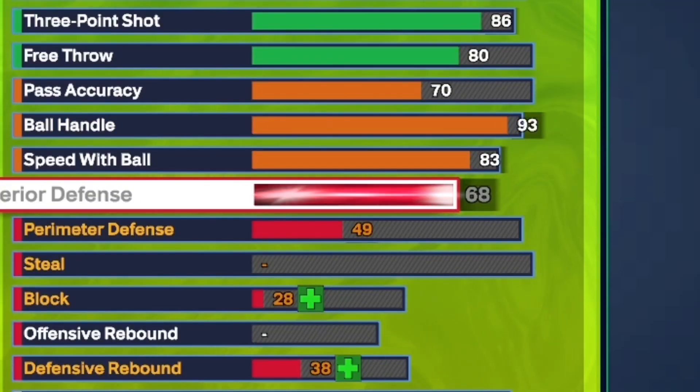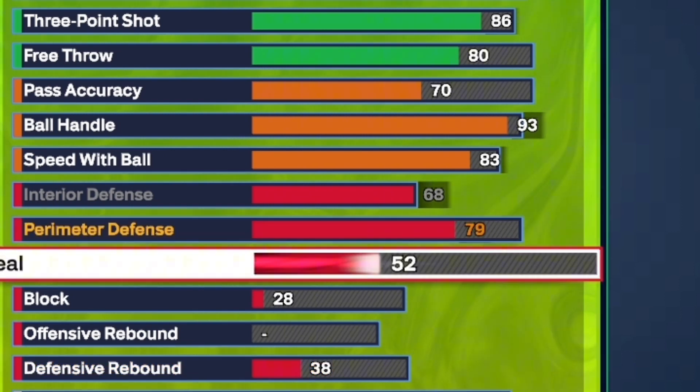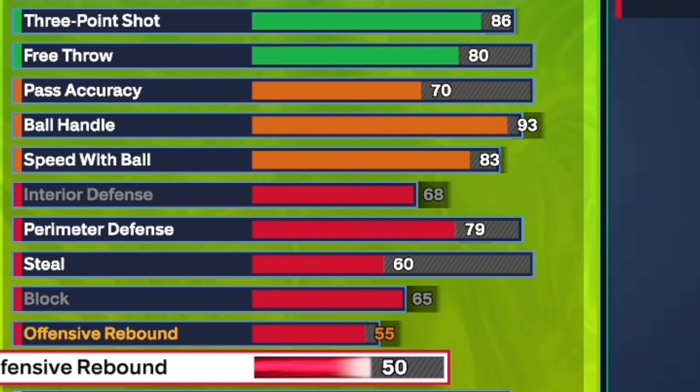Jalen Green is not really known for defense, but we get a 68 interior and 79 perimeter defense. For the steal, you want to put it all the way up to a 60, just enough so we can get interceptor. If you just play the right side where they dribble into you, you're going to get a bump steal. For the block, you want to put it up to a 65. For the offensive rebound, you want to put it up to a 55. And for the defensive rebound, you want to put it up to a 60, so we can get rebound chaser on bronze.